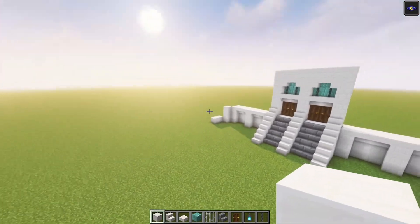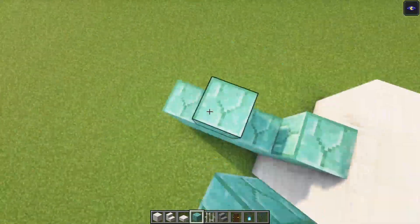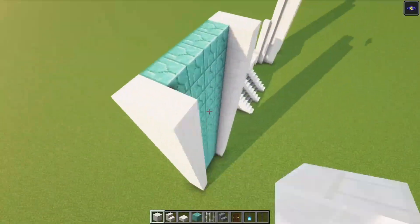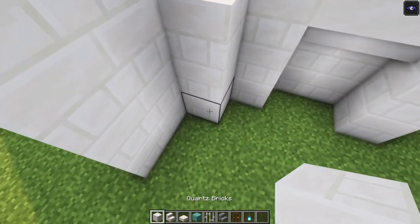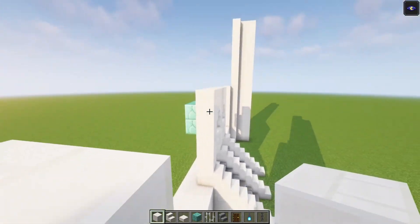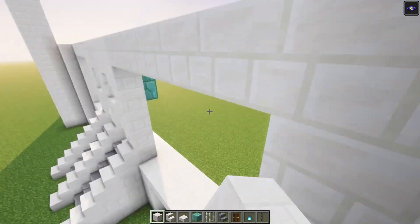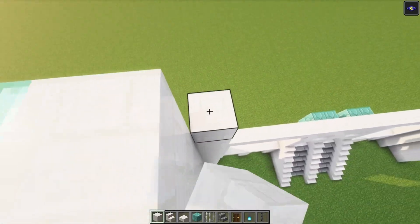Then let's actually build this over on this side as well. Now let's start focusing on the first floor, so you want to go up nine blocks in total. It's actually going to be in line with this. Then you want to go across. Make sure that both sides actually end up like that. Now let's do the same thing over here as well. Actually, you just want to build this all the way up because it's going to be the same on the second floor as well. Now we can start focusing on the second floor.